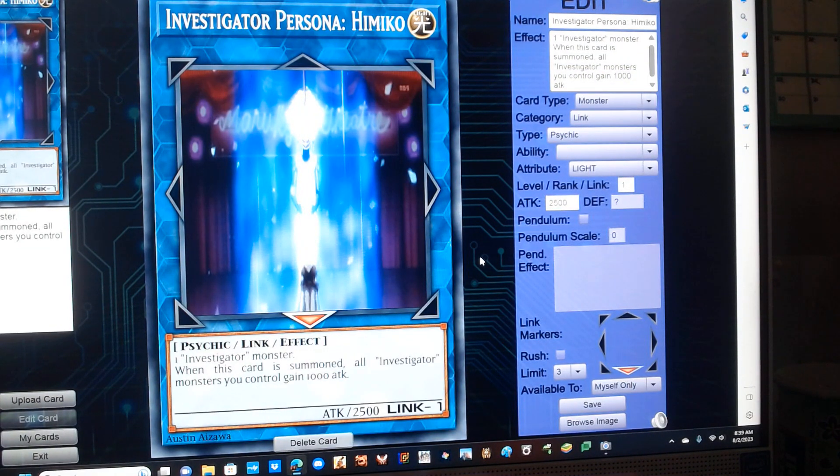Investigator Persona Himiko. It's a Link 1 light psychic link monster with 2500 attack, requires one Investigator monster, and has the following effect: when this card is summoned, all Investigator monsters you control gain 1000 attack.